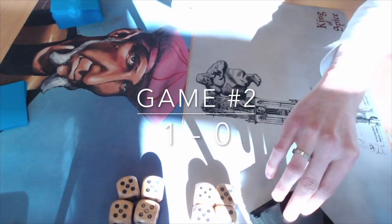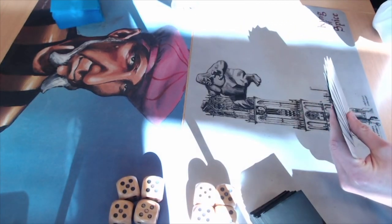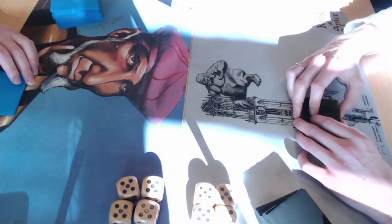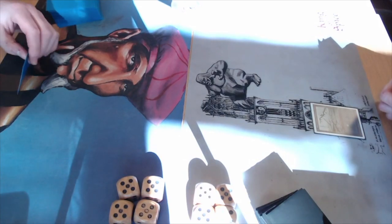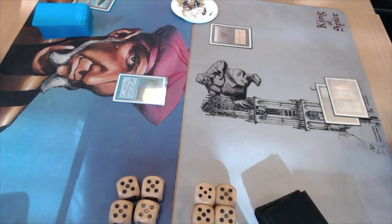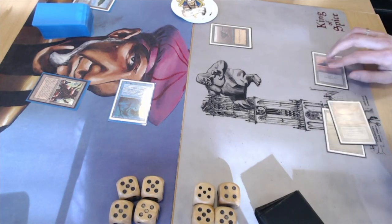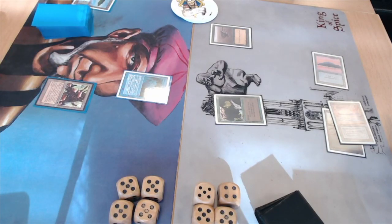Game number two — I just hope it's half as good as game one, what an explosive game that was. Dawa opens with Lord of Atlantis and Bart opens with a Swamp and a pass. Dawa plays Island and Merfolk of the Pearl Trident. Bart casts Sinkhole on Dawa's land. Dawa attacks for one, plays a Mishra's Factory and passes. Bart finds an Island and plays Serendib Efreet — a good opening for Bart, and that Sinkhole really helps slow Dawa down.